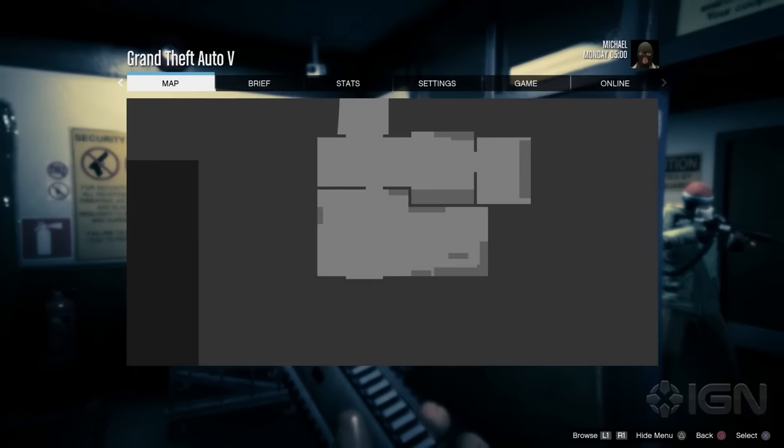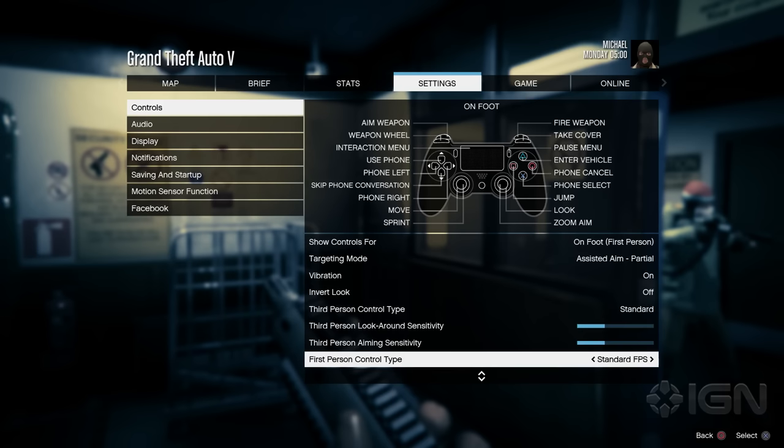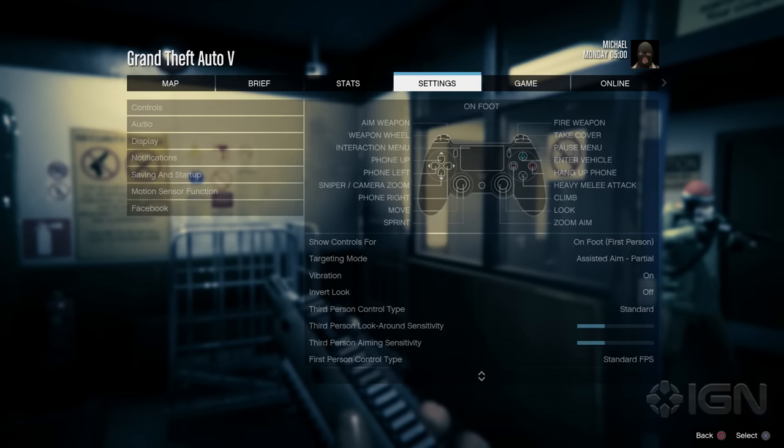Something I do want to note: when you go into first person, most of you are probably going to want to go into your settings, go into your controls, and go all the way down to 'First Person Control Type.' It's set to something like standard third person — go ahead and switch it over to Standard FPS. There are also alternatives like Southpaw and Legacy. We're going to go with Standard — there we go, found our way back.